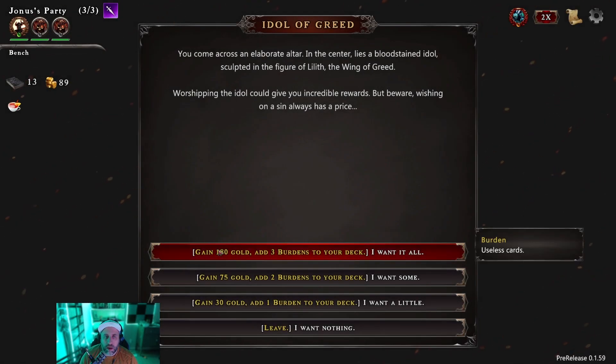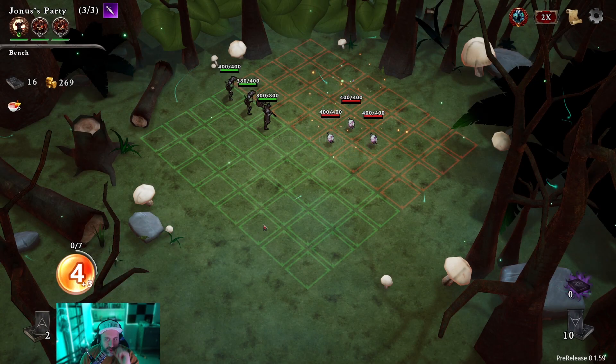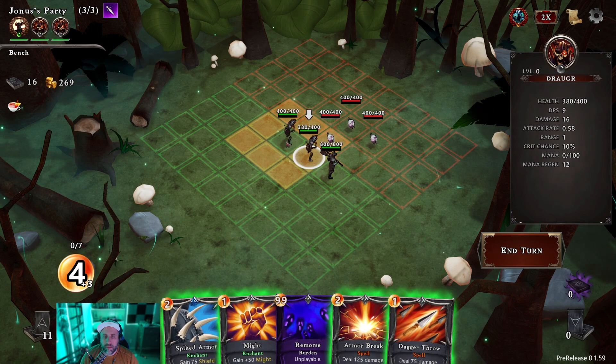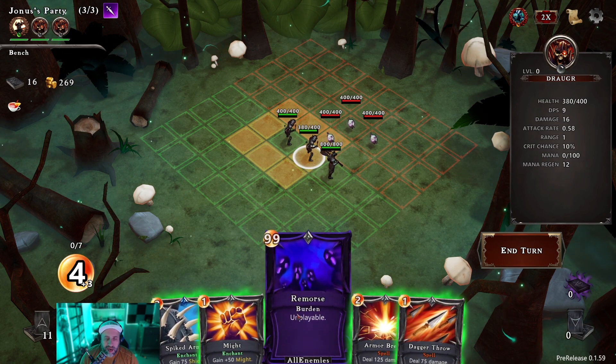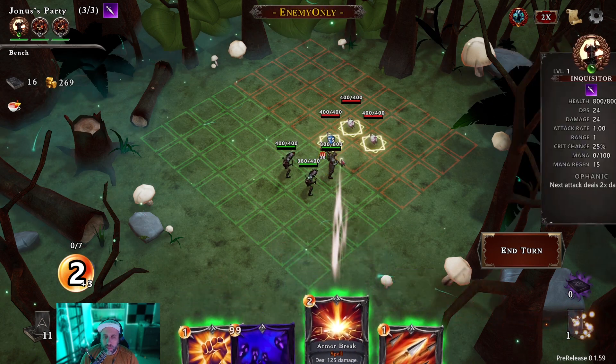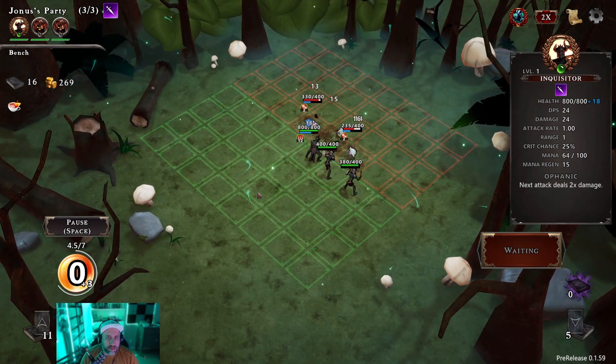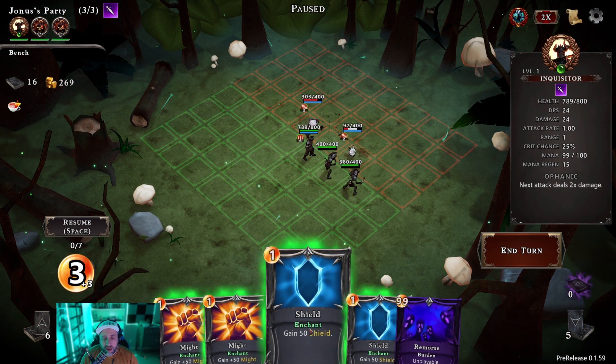We come across an elaborate altar — in the center lies a blood-stained idol sculpted in the figure of Lilith, the Wing of Greed, who I believe is the final boss. Worshiping the idol could give incredible rewards but wishing on a sin always has a price. I think I'm gonna go with the three burdens — they're essentially empty cards that don't do anything. It's probably just a costing thing to be honest.